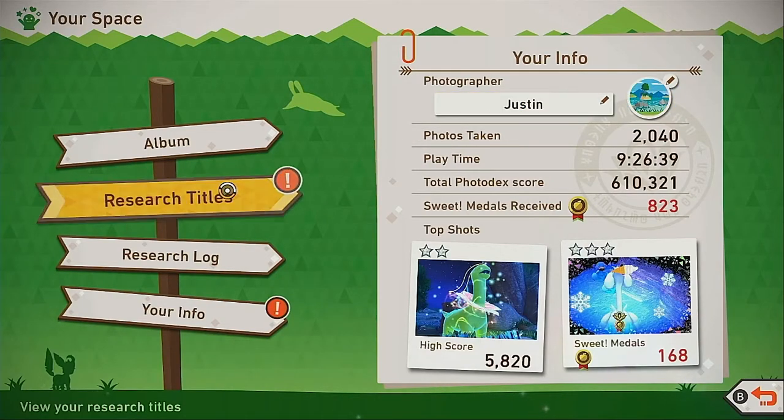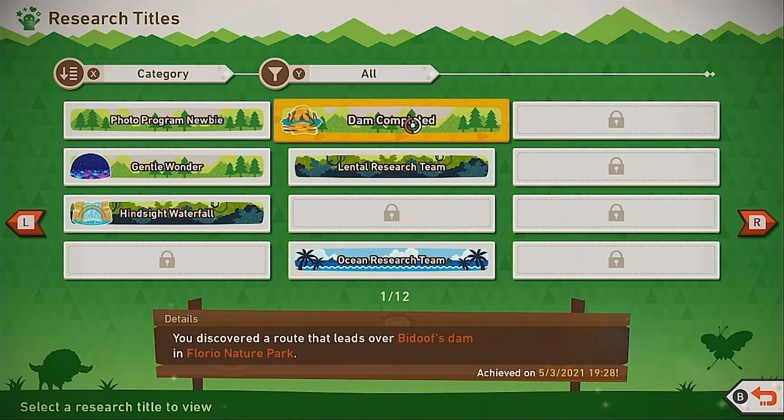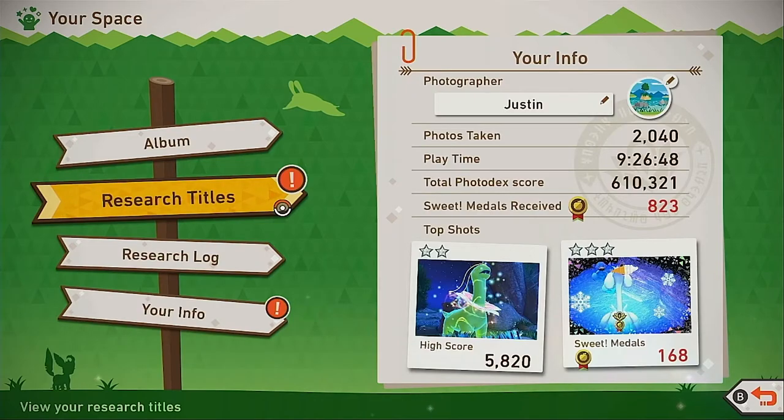However, the research titles are a little confusing. When you go here you can't click on the research titles to change them — you can only see which ones you've unlocked. Unfortunately they never really explain this.